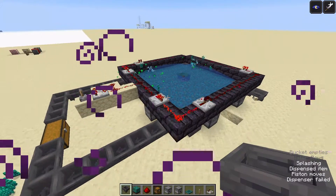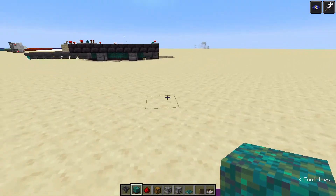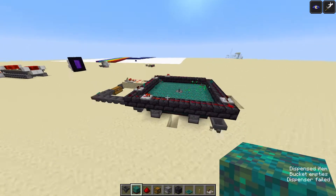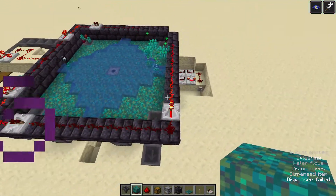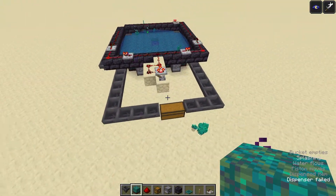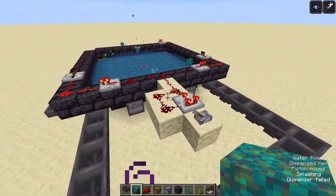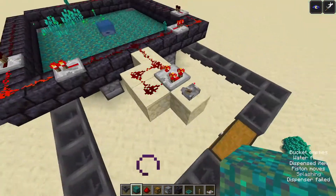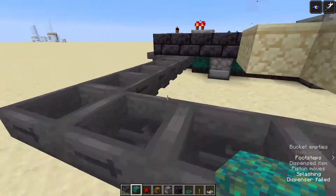Let's get started. The space that you need for this farm is going to be 11 by 11 for the main square bit, and then you need a little bit more in the front. If you want to have the clock in the front or in the back, it doesn't matter where you put the clock — but if you're going to copy this layout, then it has to be in the front. And then you're going to need room for the hoppers to collect into one chest.